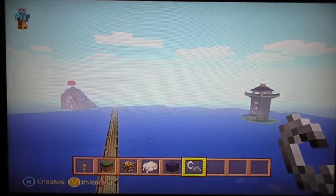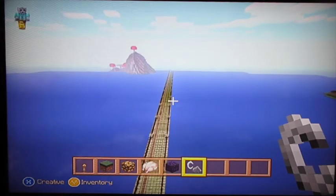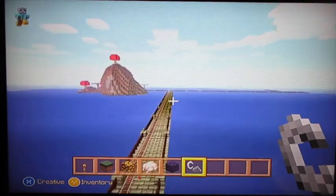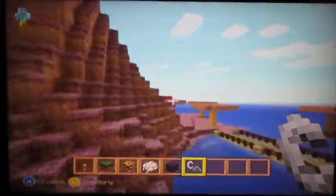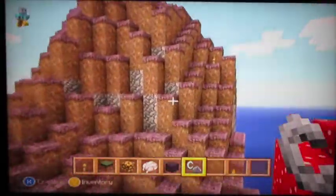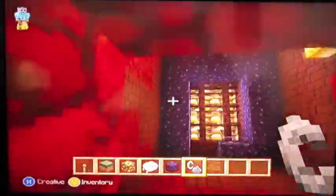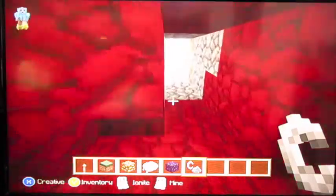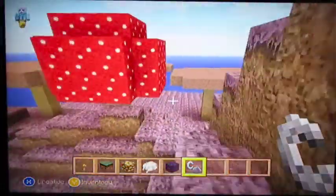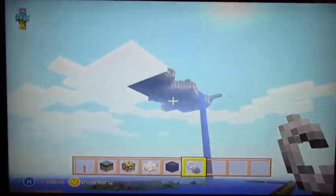The lighthouse, which we shall go out to in a second, and lots more lights down there. Meanwhile, over here, this takes us to another mushroom island, and I believe another nether portal. Oh no, this is the destroyed nether portal. This was originally a normal nether portal, but then I moved it — to the floating island in the sky.